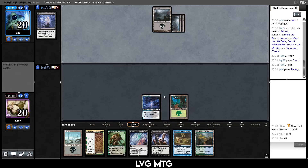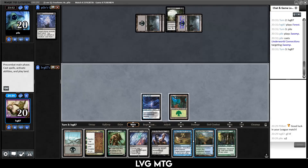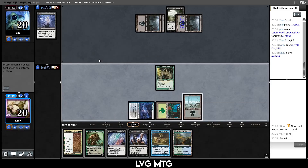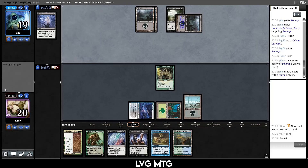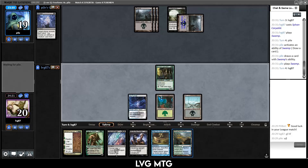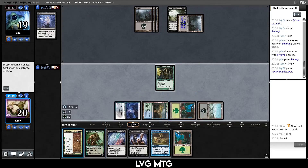Another Swamp for us, and they play Underworld Connections. That's not a bad one for them. I'm going to draw a card and then hopefully Binding it. Let's play Sylvan Caryatid, then play the Swamp and pass. I'm probably just going to play Binding next turn to kill this Underworld Connections — I don't want them to draw too many more cards.